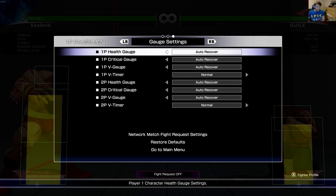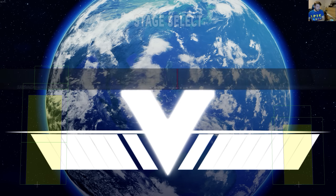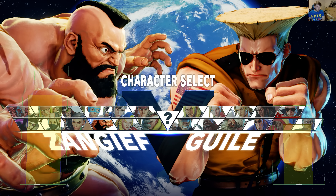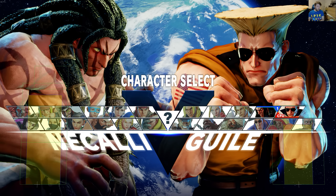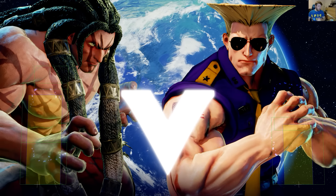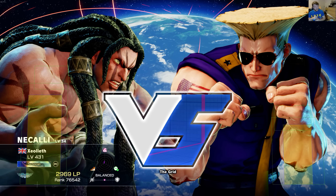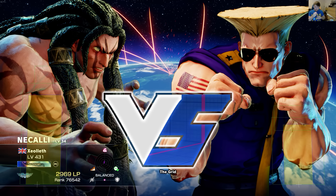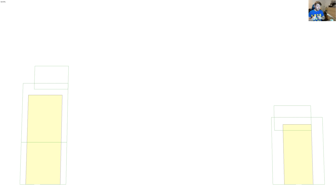The projectile nullification does work on supers, and we can show that with Necalli in just a second. The video that Javits sent me was by Haitani — I'll link it — where Haitani was getting through Guile's pressure. There's the standard sort of V Trigger activation, spamming all your sonic booms. Apart from the front side of Necalli for his arms, there isn't actually any strike invulnerability on his body.